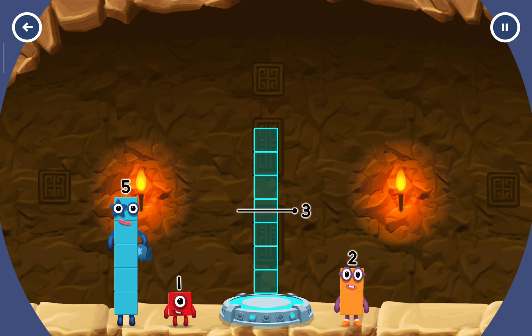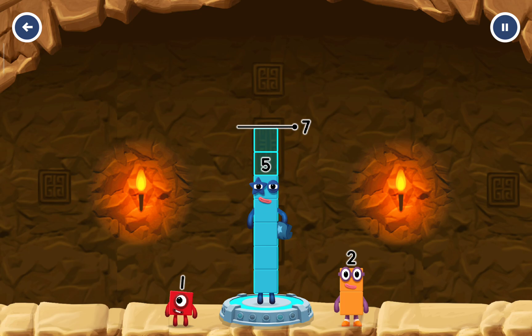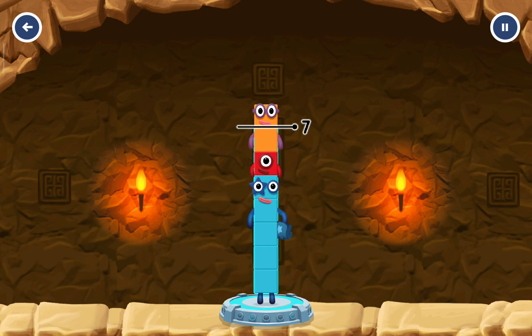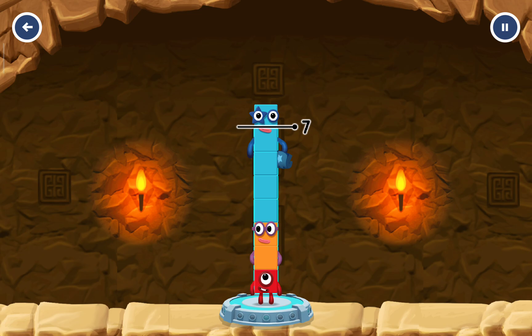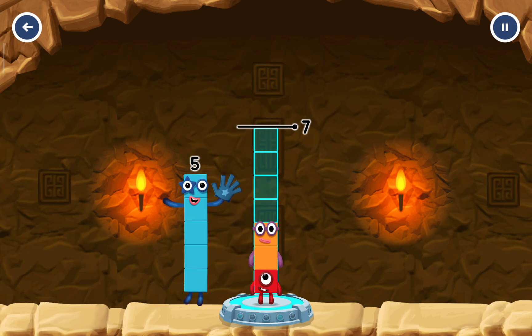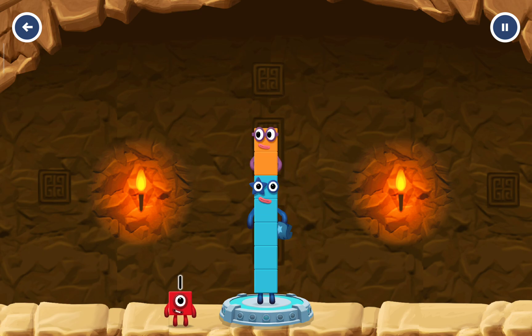Add number blocks to make 7. You've got too much there! Try a smaller number. 5, 2 — you've got it! 5 plus 2 equals 7!